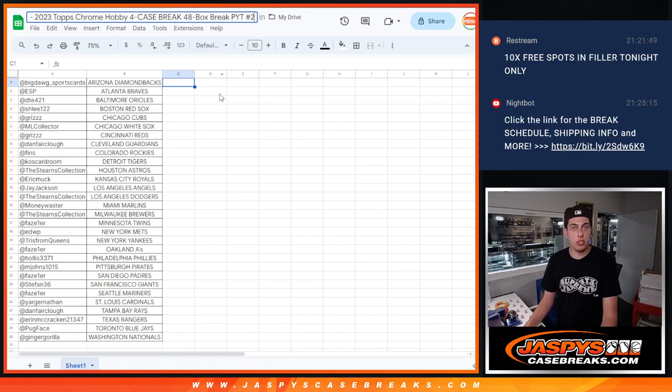What's up guys, Michael here with Jaspi's doing a quick recap for 2023 Topps Chrome Hobby — a four-case break, 48 boxes. This was a picker team and the second one we've done on Fanatics Live this week. Here's the list — take a look at it if you don't remember who you had.